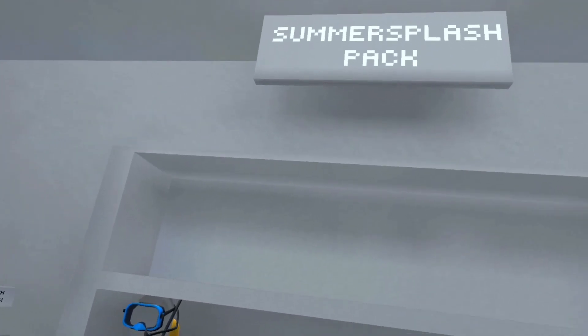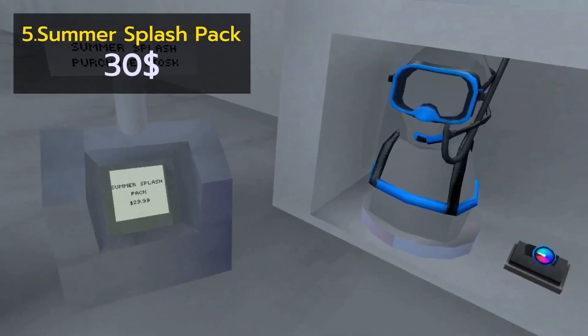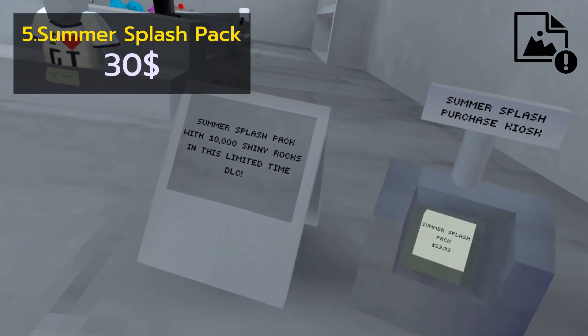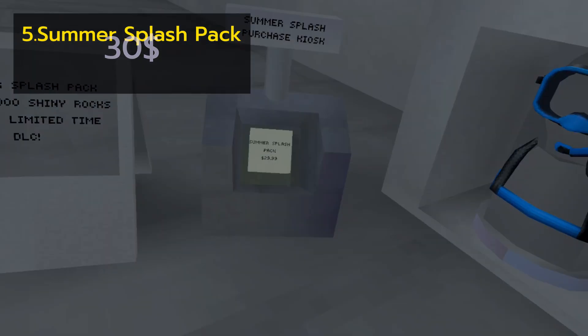Last but not least, we're back to the present with the Summer Splash Pack. Coming in at $30, it gets you a nice set of gear as well as 10,000 shiny rocks. This has been the most expensive DLC in the game ever.